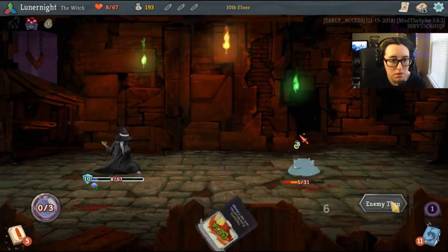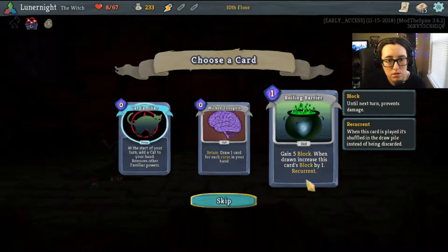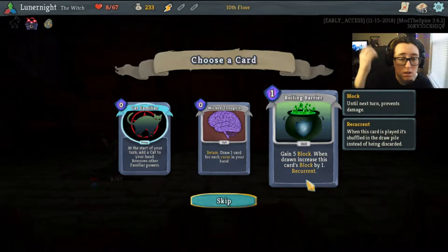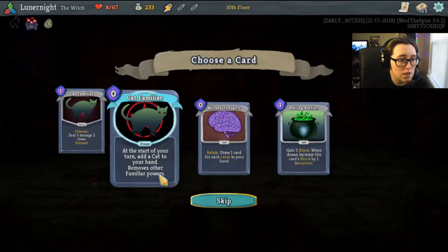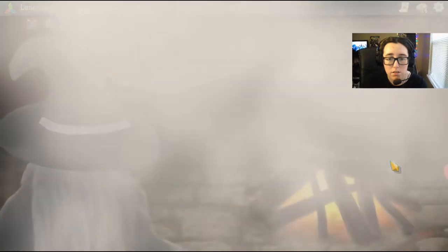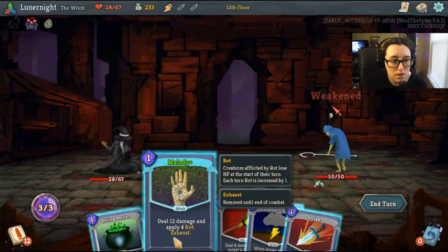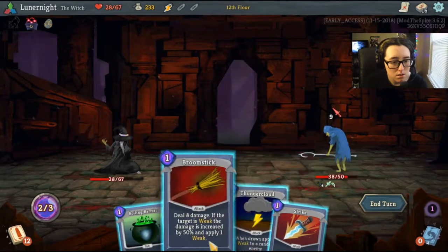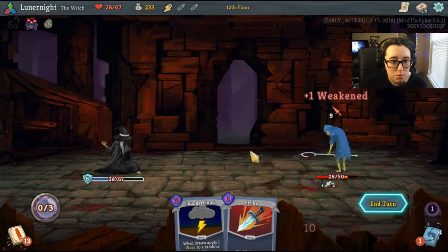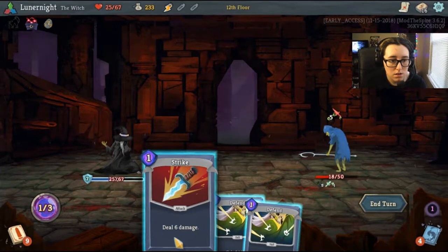Boop and boop and boop. If block when drawing increases cards' block by one — when this card is played, it shuffles into the draw pile instead of being discarded. Until three damage two times. Malady, malady, malady, and six block, apply some weak, end my turn. Seven block, strike, strike, end my turn.